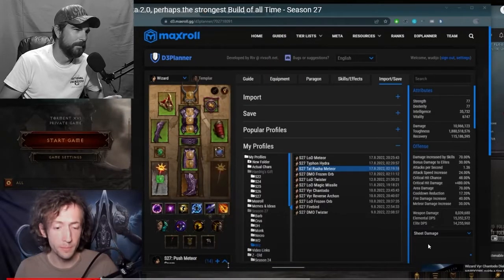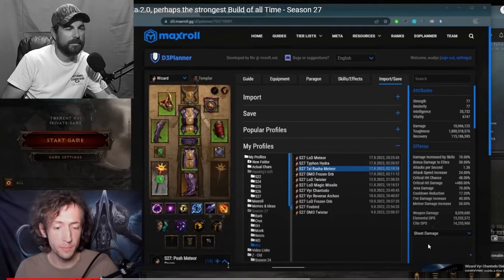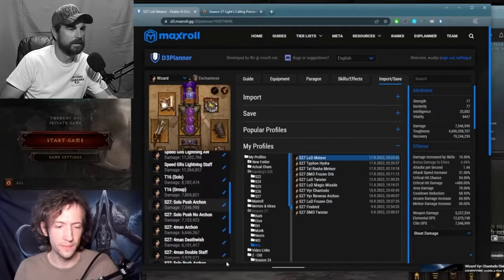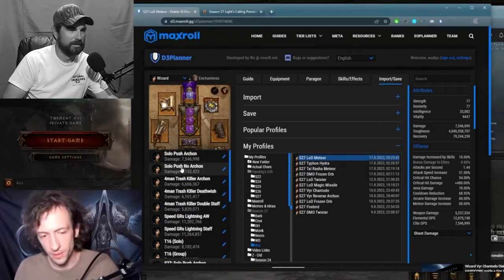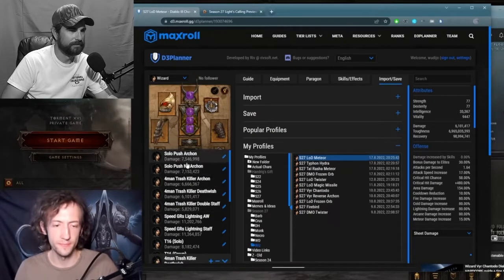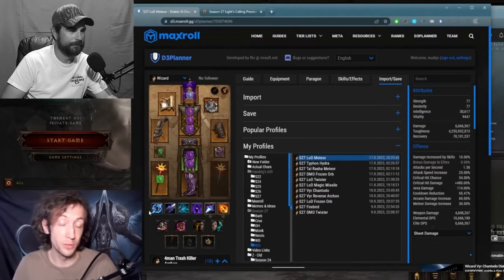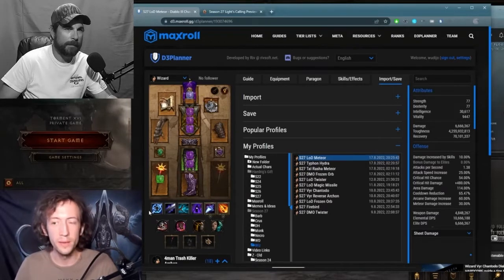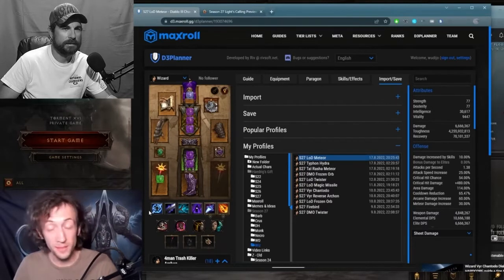It's got all guilds, Mempo of Twilight, Tal Rasha set — that's Tal Rasha's Ami, so that's probably going to be Conviction Elements and Oculus Ring. I can't wait to play this. There are so many Meteor items that you can only do Archon on LOD, and you can also do non-Archon on LOD. There are various variations here. Unfortunately I can't show you any actual gameplay — this is mostly theoretical. But I think we have the mechanics pretty much down, unless there's some big surprise on patch day and something works completely differently than expected.